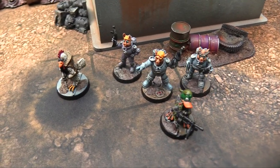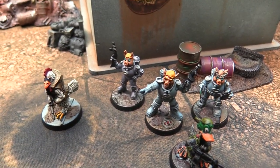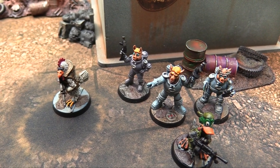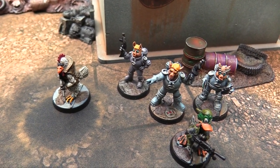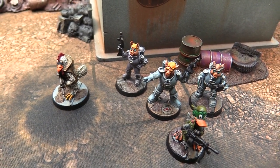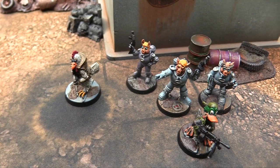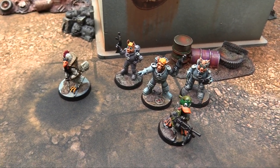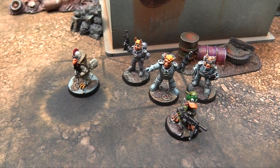To the captain's right is Ensign Piggy, my Alpha Mutant. She's also wearing a biohazard suit, armed with a laser carbine. She has Careful Blow — a close combat ability that lets you negate armor — and a Fearful Reputation because she's well known as the most dangerous member of the war band.